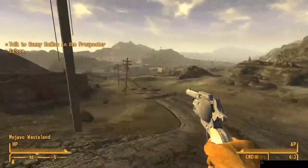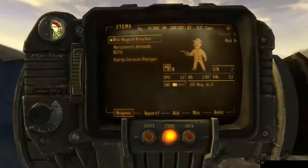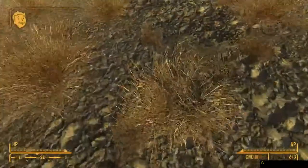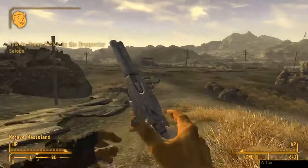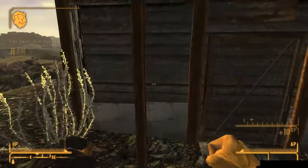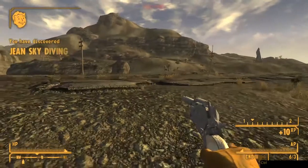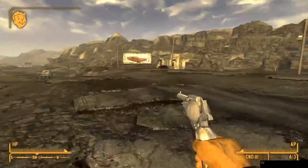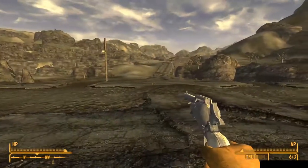If you perform a reload dash and you get sent into the sky, let go of all controls. Do not press any buttons. You can still dash in the air, because when you get launched, it will freeze you in one spot. However, if you do move, gravity will take over and you'll begin to fall out of the sky. It is not possible to reload dash when you begin falling.